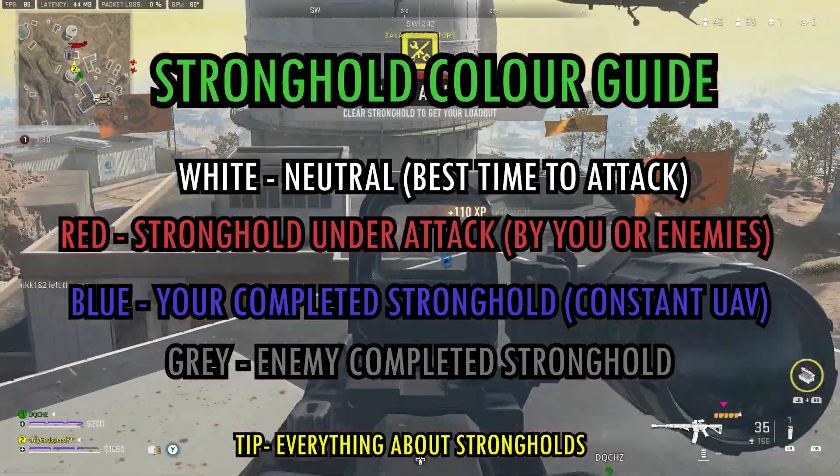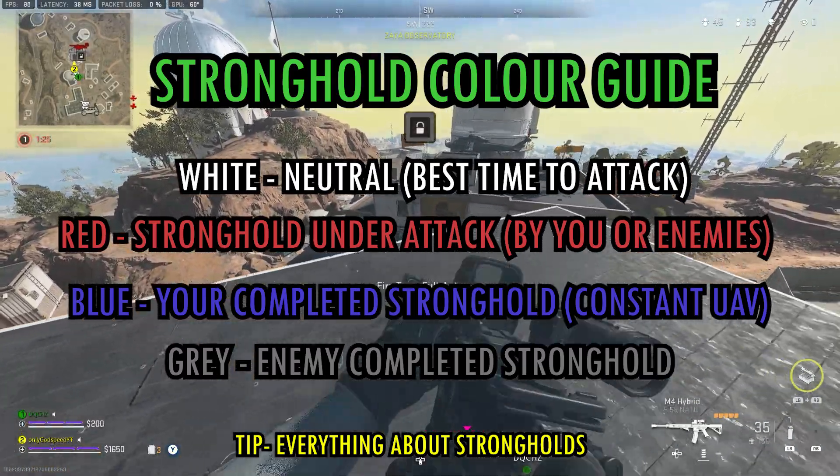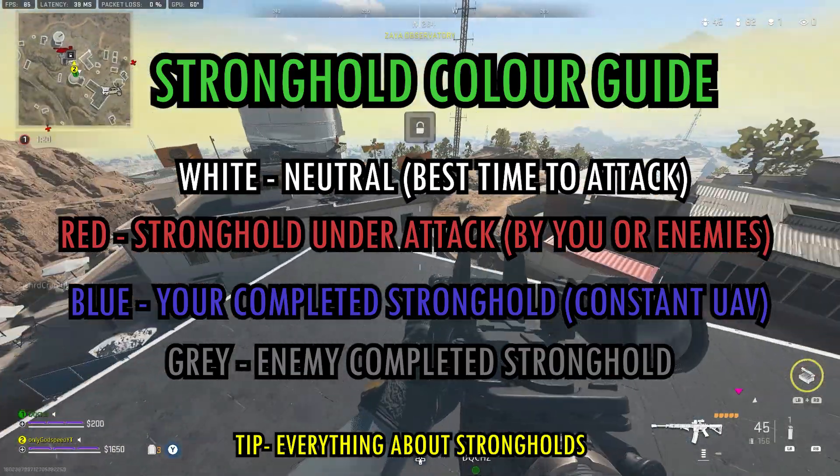Another key thing to note is that when strongholds are not being attacked by a team, they appear white — or whatever neutral color you've chosen, pink in my case. But when it turns red, that means there is a team there trying to access their loadout.